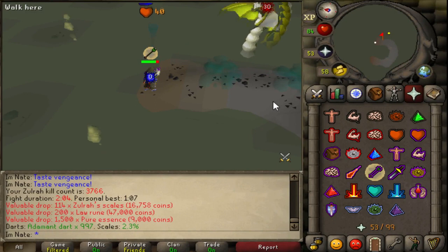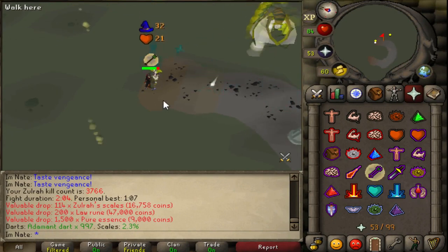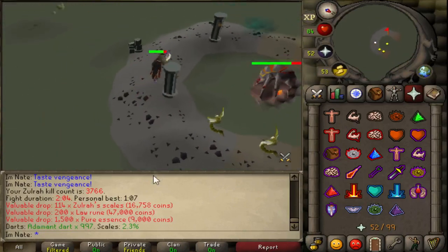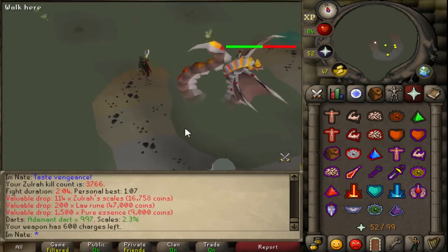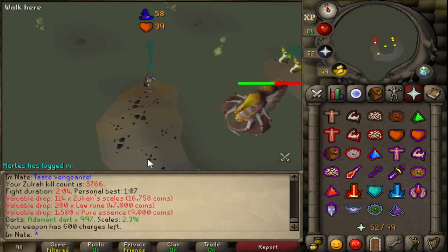Going to do some Zulrah now for really fast money. I should make quite a bit here, so I'm going to do tons today. Starting at 3,766 kills and I plan to do a lot — maybe hit 4k kills today. We'll see how many rare drops I get and what they are.